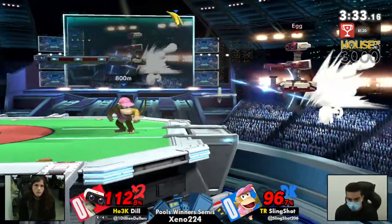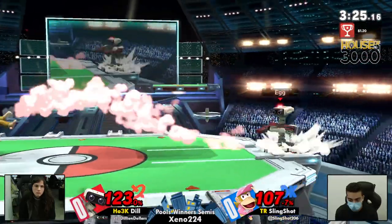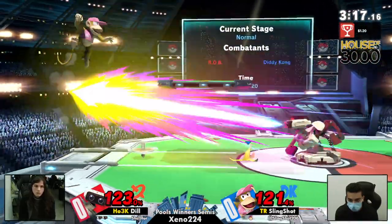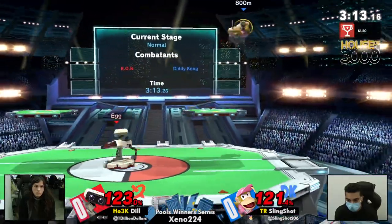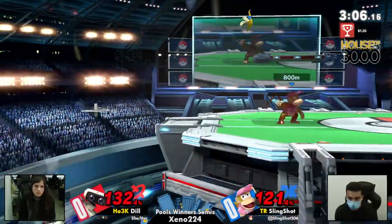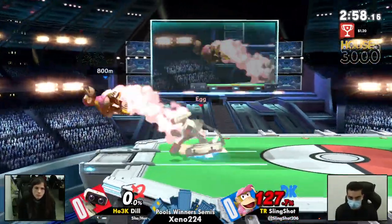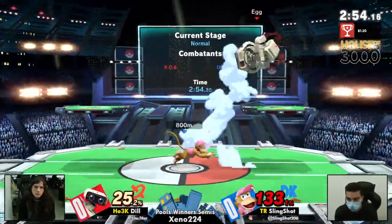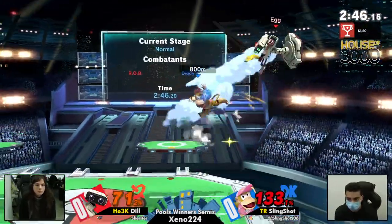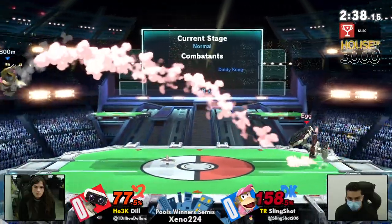Now is Slingshot able to keep Dil off the ledge, maybe using that down air we saw earlier? He's going to try and keep her off the ledge. Dil utilizing so much movement at this ledge to make sure Slingshot cannot take Dil's second stock. And all the while, Dil is just getting all these nickels and dimes, getting Slingshot already to 121 — which is absolutely going to be kill percent for Rob. Gets the Z drop, not going to find a kill out of it, but the run-up attack cancel back air will be doing it. All Dil needs is maybe one up air or a throw — really the end for Slingshot at such a high percentage. Slingshot's keeping them both at the ledge, managing to edge guard her and back up a good 77% off of her.